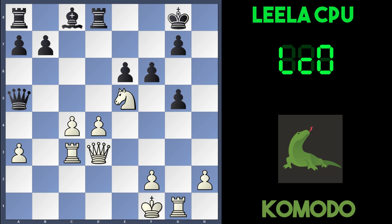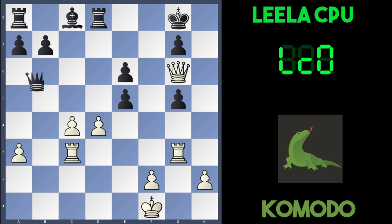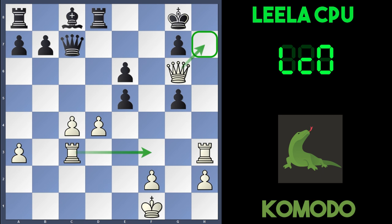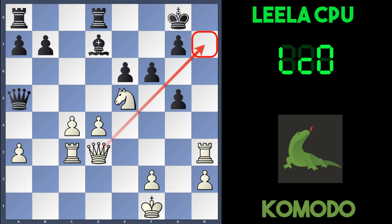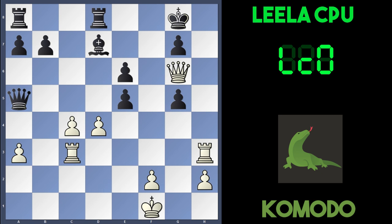Komodo still ignores the threat on the knight and plays Rg3. Again, if fxe5, Qg6 is super strong — after Qc7 there's Rh3, the idea being to play Rf3 and Qh7 is checkmate, and there's very little black can do. So after Rg3, Leela is too smart to take the knight — she plays Bd7 instead, developing her last piece. Rh3 was played, preparing Qh7 check. And here Leela finally does take the knight: fxe5. Komodo's trap is sprung and he plays Qg6.